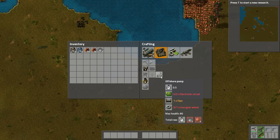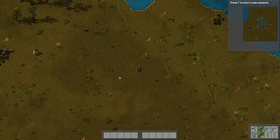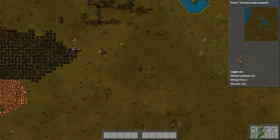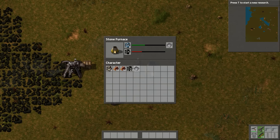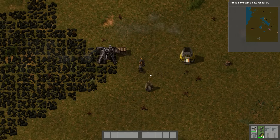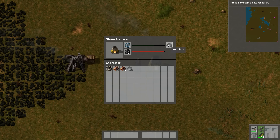First though, the offshore pump — and for that I'm also going to need copper, especially copper plating, which is something I don't yet have. In order to do that I'm going to either have to mine that myself, which isn't a very interesting prospect, or automate it with a burner mining drill. That's what I'm going for. I'm going to need nine iron plates for that.